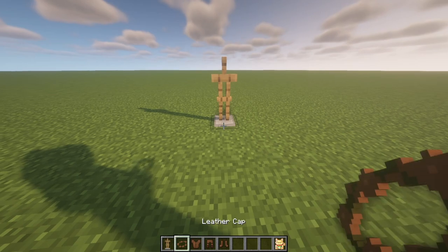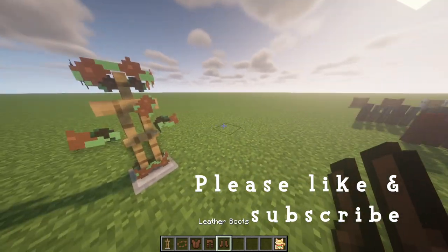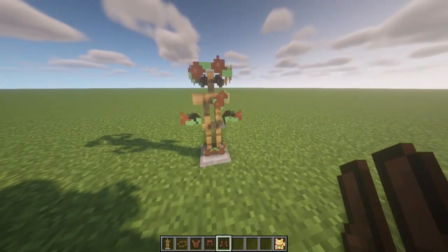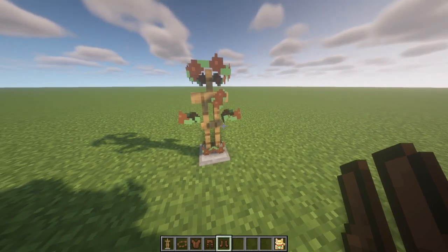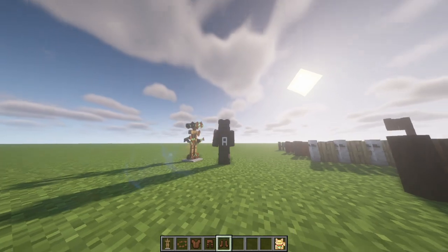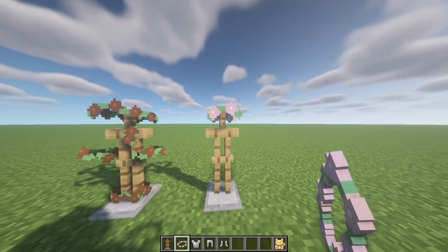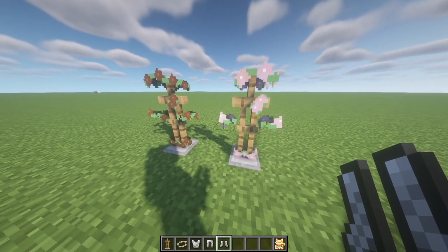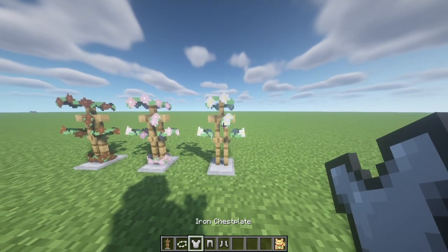Now I want to show you the armor side of things. I'll start with the leather armor — I think it looks really cute, it's more of a floral aspect so it really shows off your skin. Next armor set is the chainmail, and this is a cute looking pink flower set.